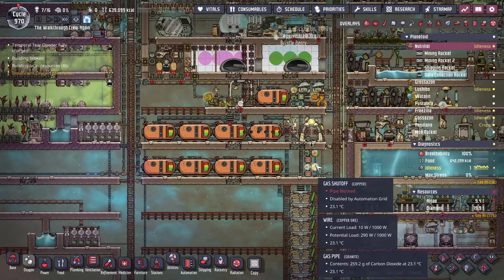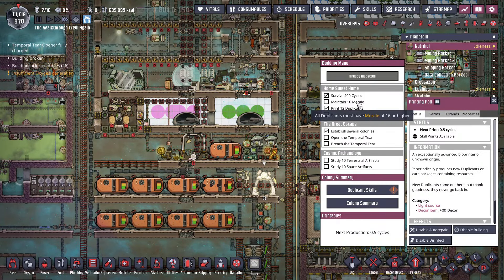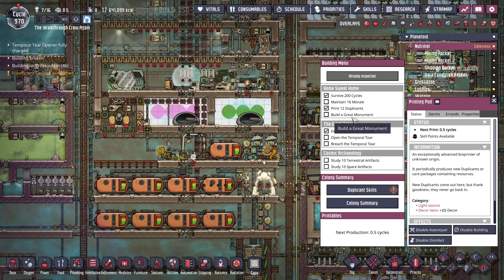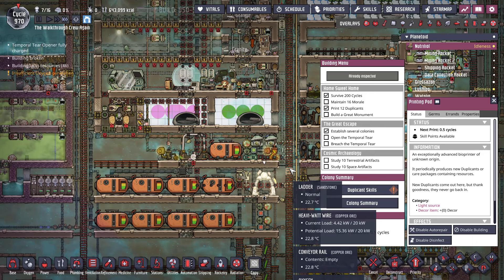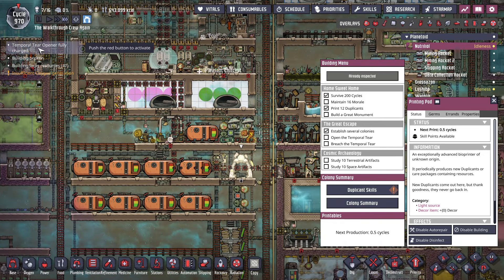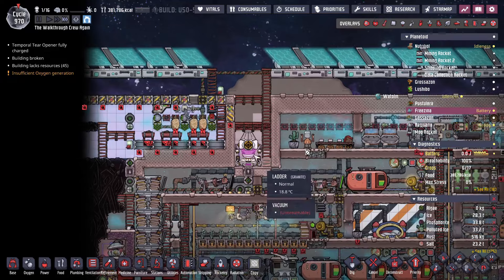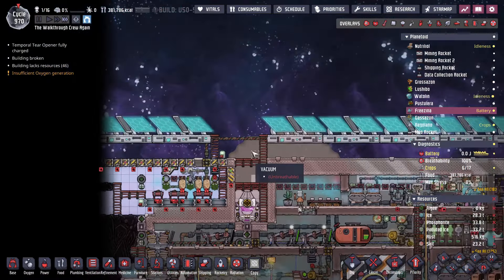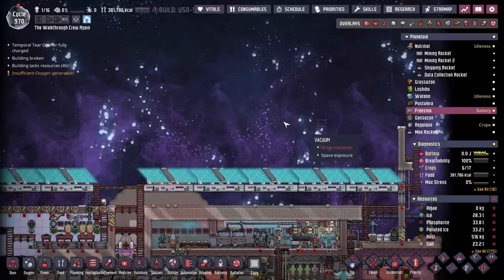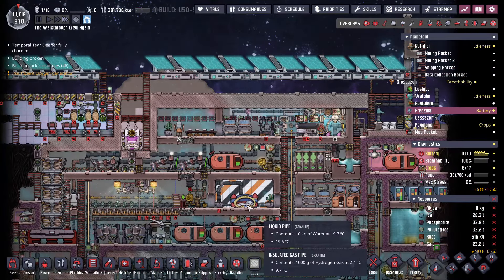We've got some other business to attend to, and I'm only going to count this as being done if we check all these boxes to complete all these things. What has probably happened in your run if you're following along is you're going to get a notification that says the temporal tear has been fully charged. I would not recommend firing this right now. This is going to be one of the last things that we do because there's a lot of work that needs to be done at this asteroid first to prevent it from turning into a total wasteland.